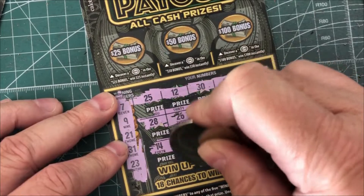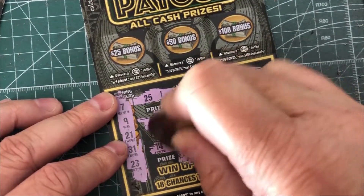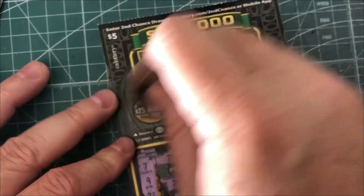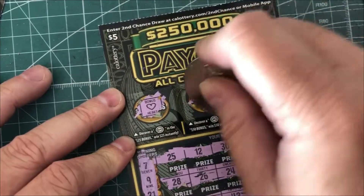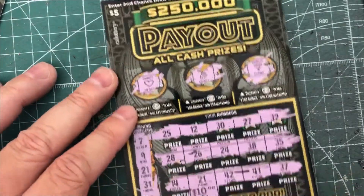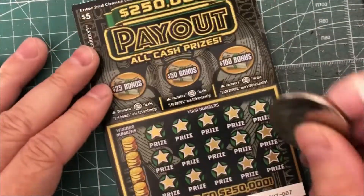Hopefully we'll get a big number. Come on, big zeros — and that looks like little zeros. It is $10. So we got $10 on this ticket. That's double the money on the ticket. Let's see if we can get this bonus. We got a heart, whatever that is, and a diamond. So far we got $10 — that was half our money back.